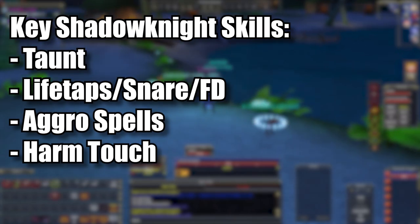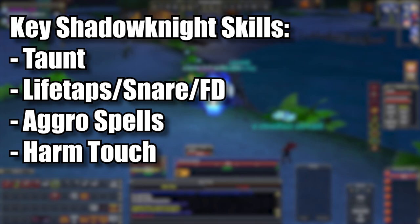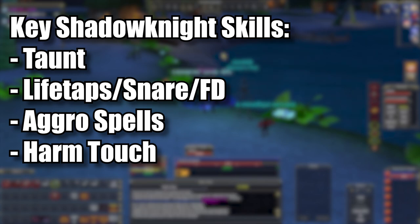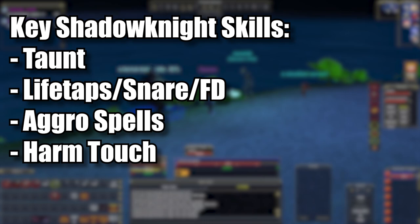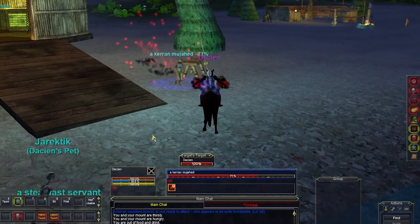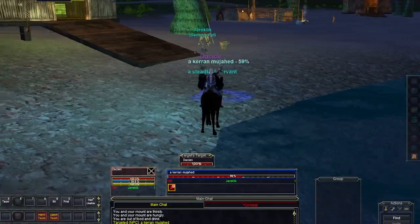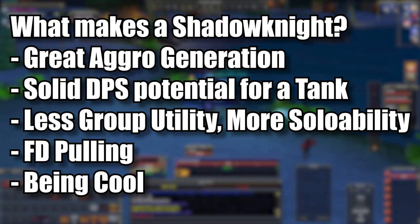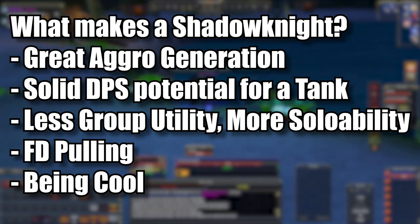Key skills and spells for the shadow knight early on: taunt, life taps, aggro-generating spells, and of course harm touch. Harm touch is a massive damaging ability on a very long cooldown that can nearly one-hit-kill certain targets. It grows in power as you gain levels and AA abilities in later expansions, gaining both upfront damage and a DoT component, while also reducing its reuse time. Key takeaways: shadow knights have solid DPS potential for a tank and are very self-sufficient, though they offer the least to a group or raid outside of being an off tank. A good shadow knight can use feign death to be a very competent puller in both raid and group situations.